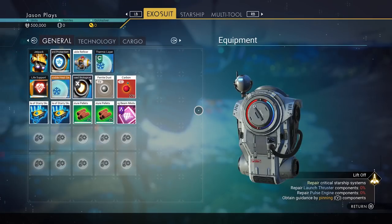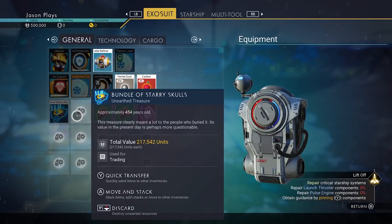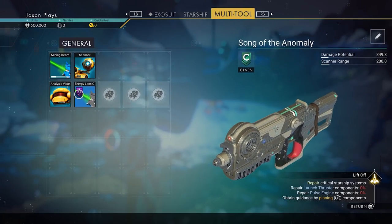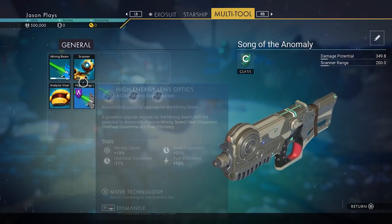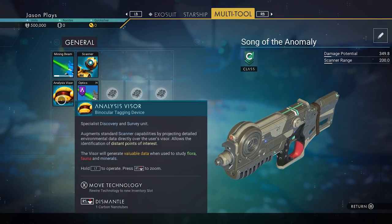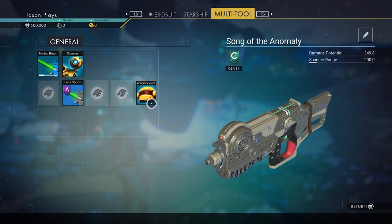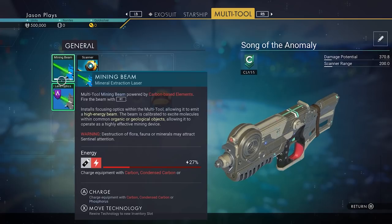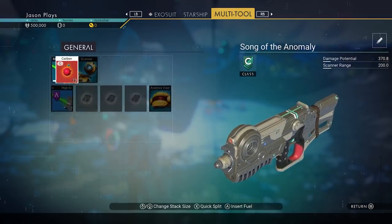Let's go into our inventory and check this out. We have two chests — we can sell these and make money at a space station, so hold on to those. We have our mining beam module — let's get this in here. You see how all your technology is messed up. If you hold down X on Xbox or Square on PlayStation, you can pick it up and move your technology to a different spot. You want your mining beam upgrade next to your mining beam so it has a big green square around it, making it work even better.